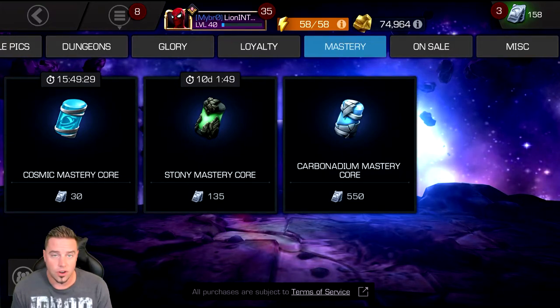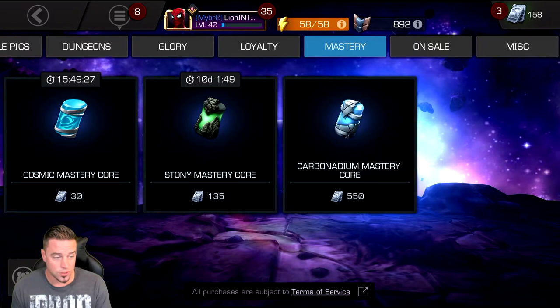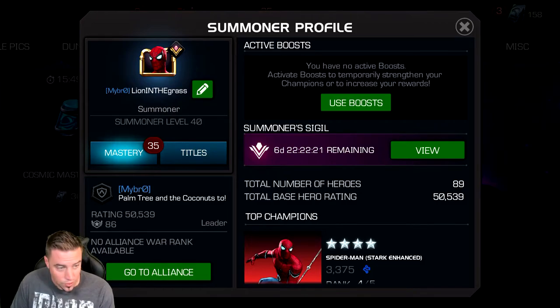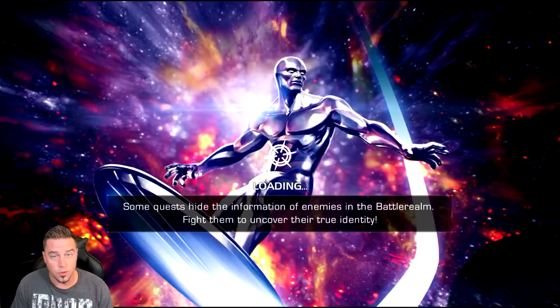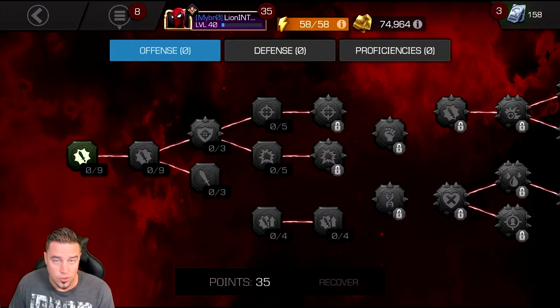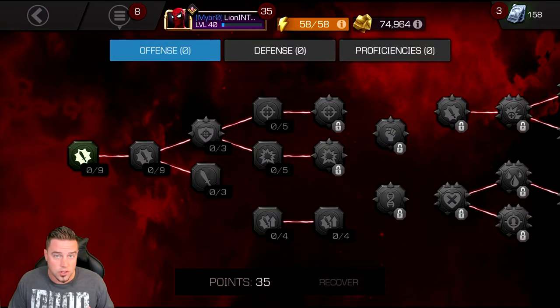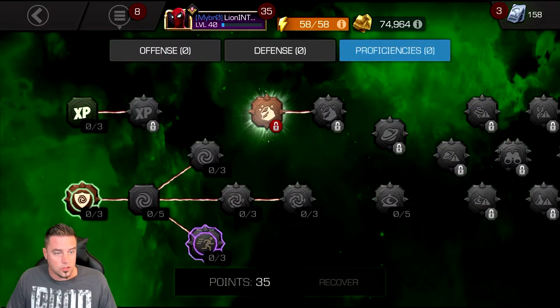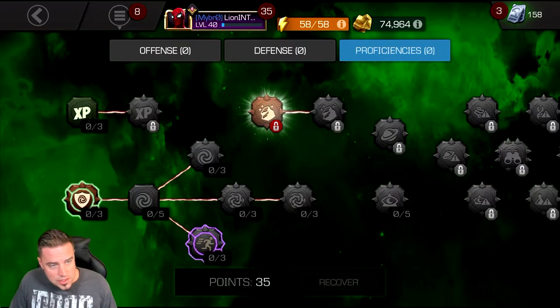The store is also offering cosmic cores — there are different class-based cores to unlock class-based masteries. The only essential class core is the Mystic one, and those can be found for free in daily class quests and Proving Grounds, so don't worry too much about those. If you're just starting off with a few mastery points and don't know what to do, remember you can always recover your mastery points and reassign them.